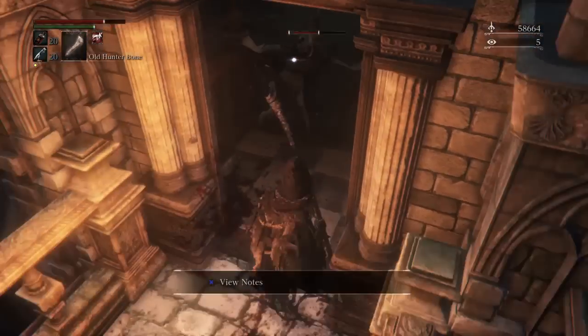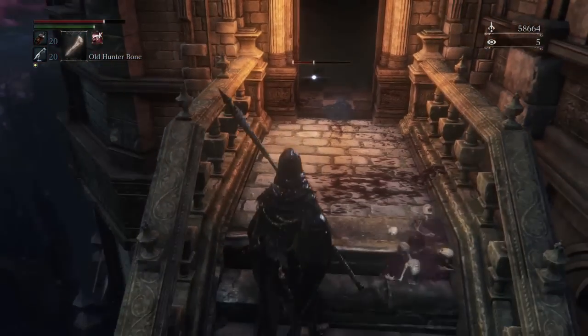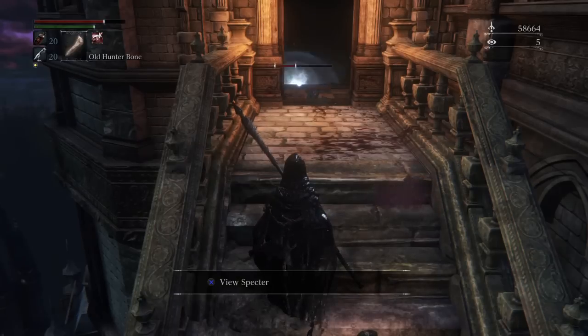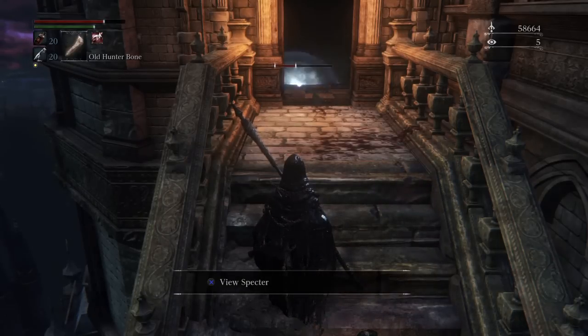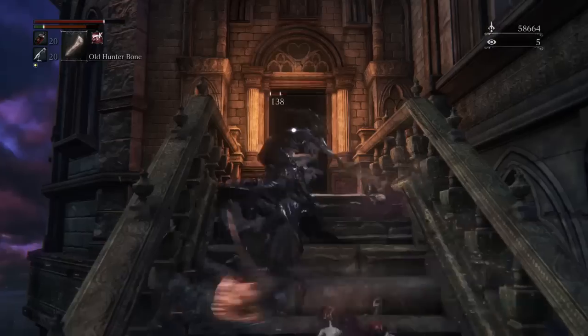This chick is the biggest problem in this farm. This is just from the first lap you do in Upper Cathedral Ward. She's really going to be the only problem. There are so many of these things in this area - be super careful when you're actually clearing it, but for the purposes of the farm you're only going to have to deal with her.